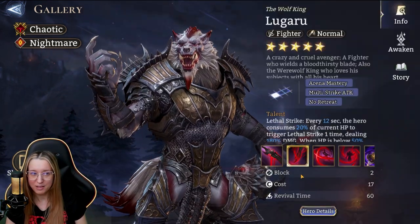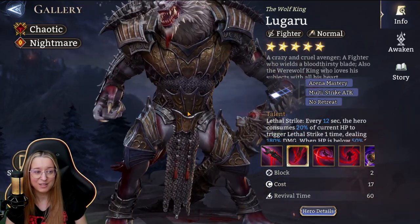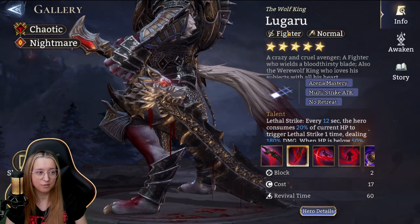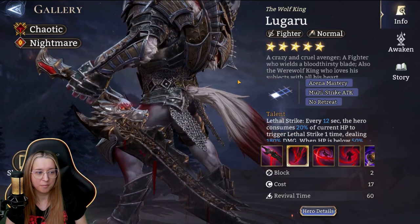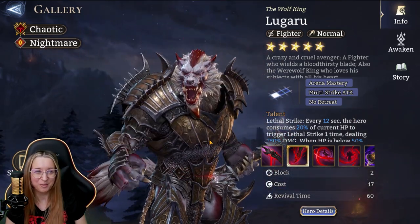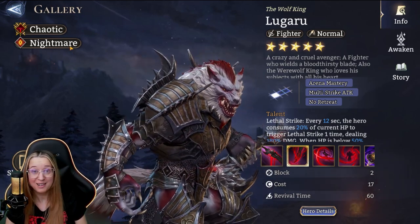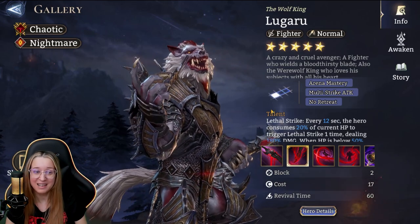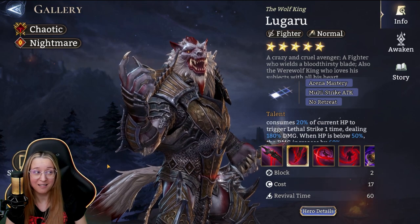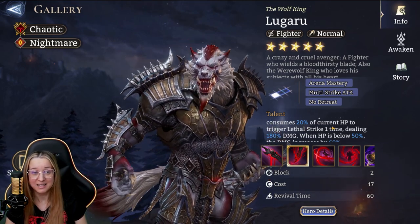Next up we have Lugaru. He is probably one of the stronger units from this faction. Aesthetically he's gorgeous — look at that sword, really cool, dripping blood, another badass werewolf. He is a fighter who also pairs with the nightmare faction, so yet again someone that's going to be pretty strong with the other lords even if you don't have the chaotic lord. He's going to be great for arena, probably more like the sustain arena.